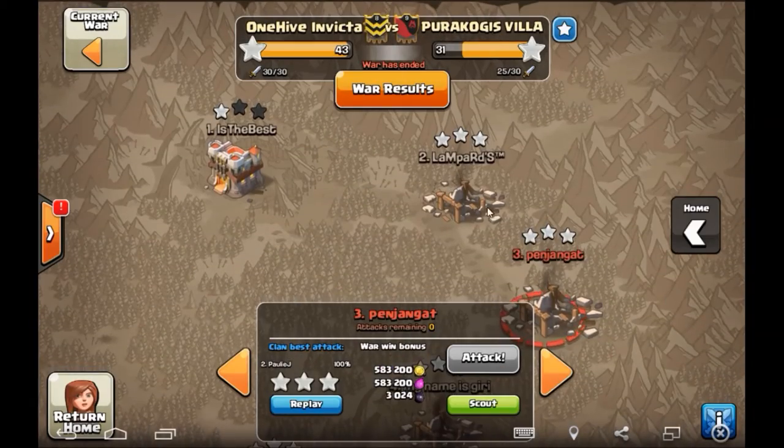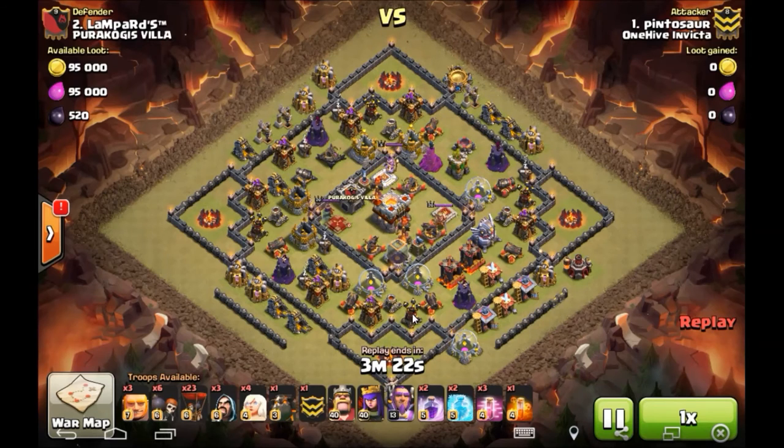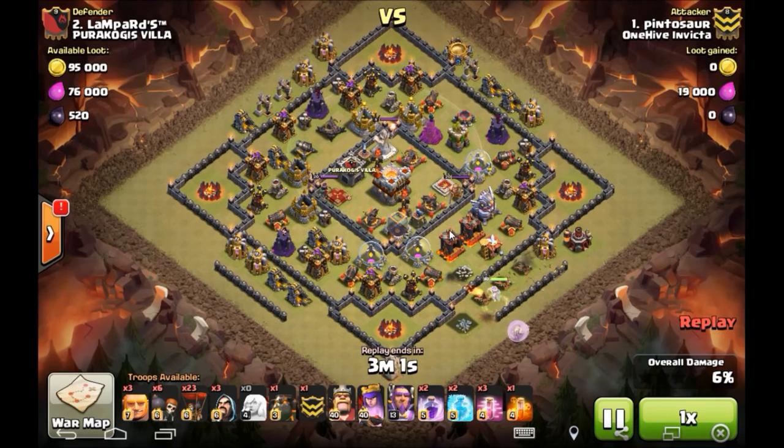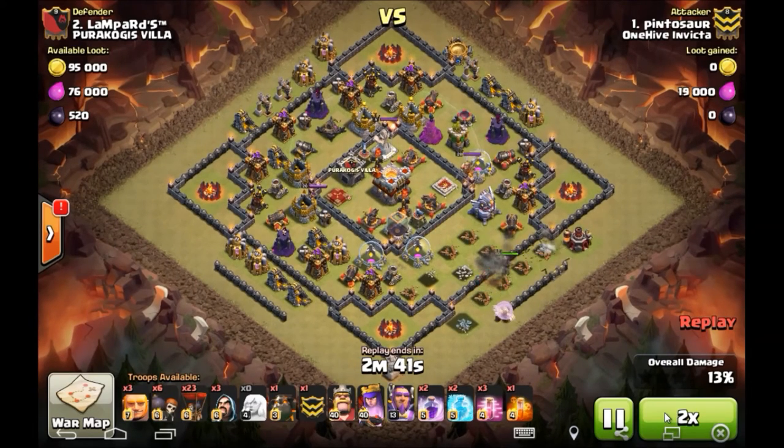For our final hit, Pinto going in on a Town Hall 11 — sort of a rush TH11, but nothing too crazy outside of maybe the heroes at level 20-20. The Grand Warden is level 6, the eagle cannon is down, infernos are upgraded, and all defenses are upgraded except the TH11 scattershot. The only things rushed on this base are walls and heroes. Pinto does a really sexy little queen walk going over to the eagle cannon. His goal is to get the eagle cannon dead before dropping anything else. She busts through the wall, steps up, and takes down the eagle.